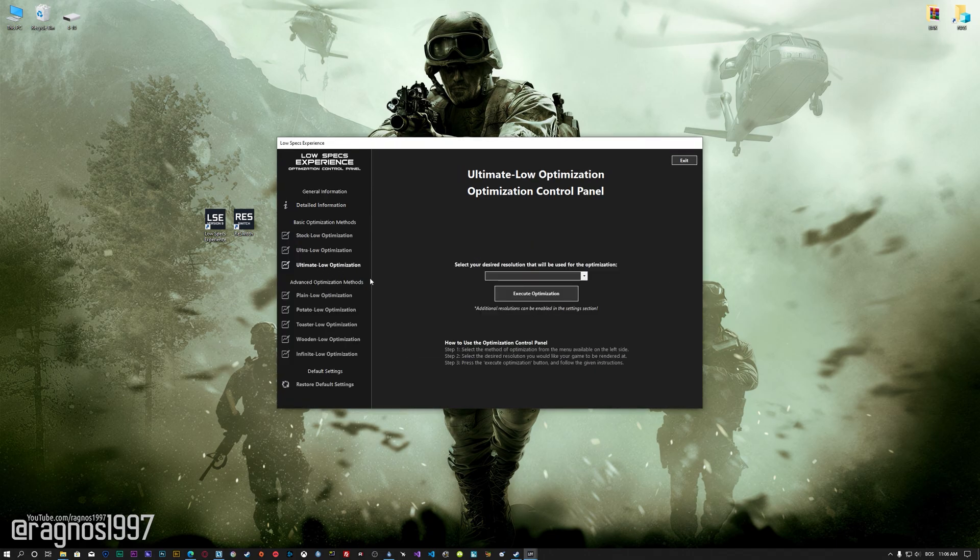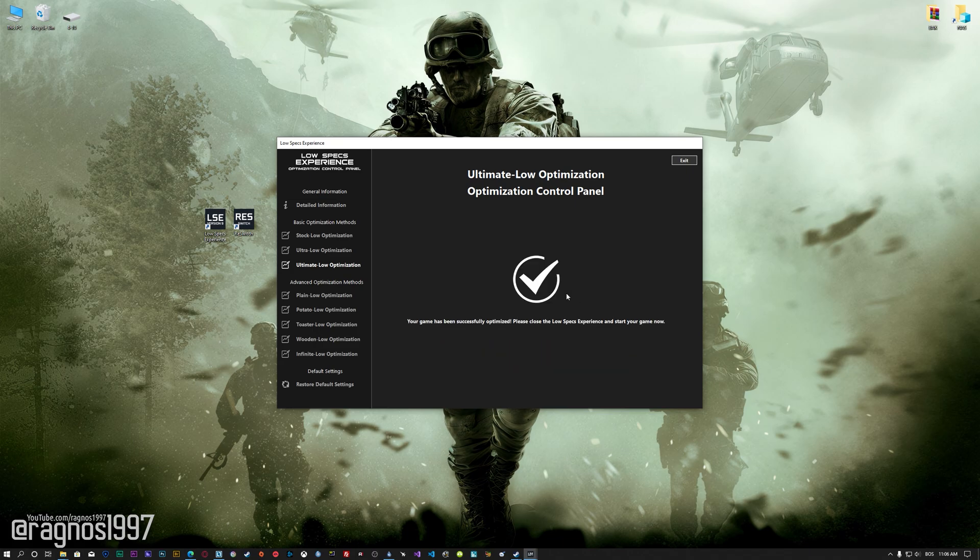When the optimization control panel loads, simply select the method of optimization and resolution you would like to render your game at. This is something you will need to experiment with on your own to see what works best for your system. Once you decide which optimization method and resolution to use, press the Execute Optimization button and then start your game. If you are not satisfied with what you see, you can always restore your game to default settings by choosing the Restore Default option.